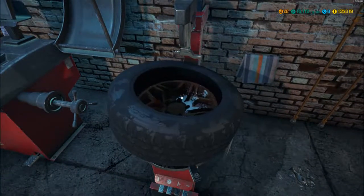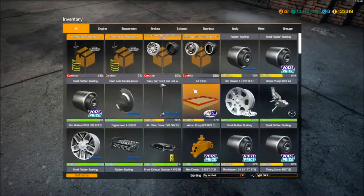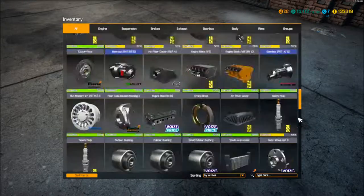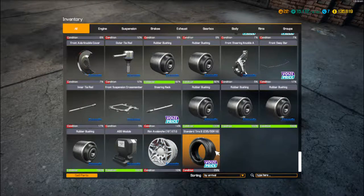Grab a pen and paper because I'm terrible at remembering these things. So we take that and go into inventory, scroll down to the bottom. We want the rim - Avalanche 19, ET0. And standard tyre B, two-three-five, fifty-five, R19s. I'm terrible when it comes to remembering chains of numbers like that, so I have to write them down.